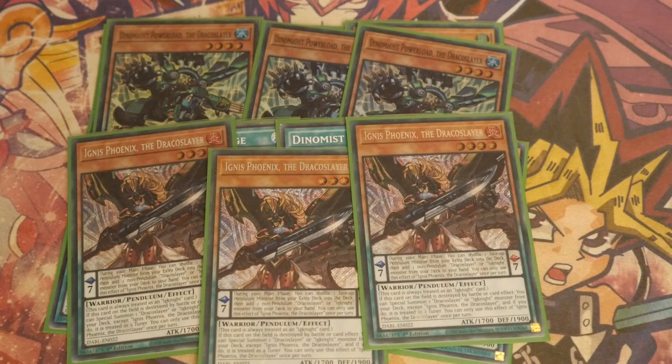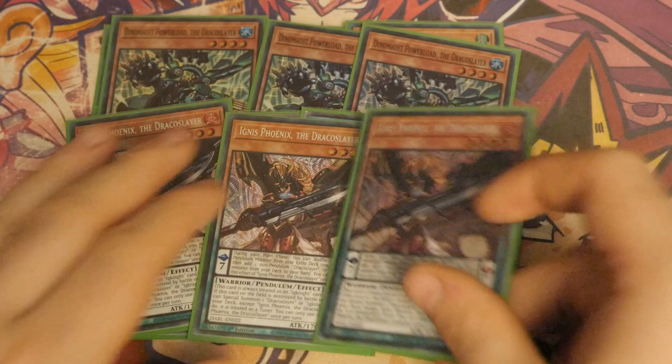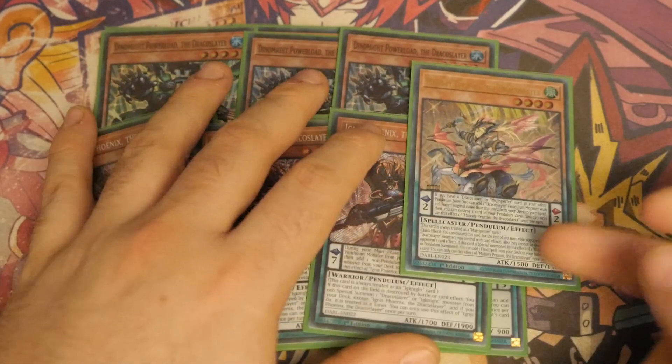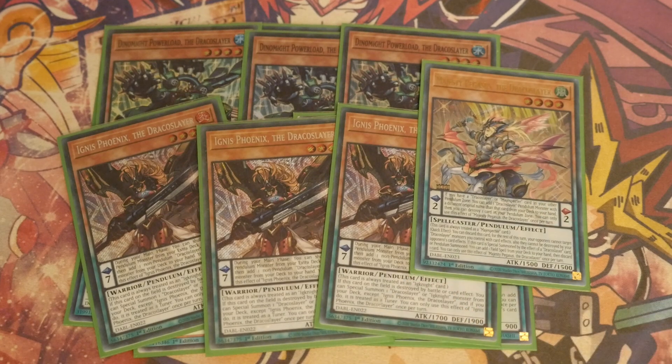This guy here actually makes you Tribute the Materials which, funnily enough, will trigger that effect — which is great. Then the Ignis Heat: during the main phase you get to shuffle a face-up Pendulum Monster from your Extra Deck into the deck and then add a non-Pendulum Draco Slayer or Ignite Monster. You're not going to be doing that because you don't play a non-Pendulum Draco Slayer or Ignite Monster in the main deck unless you want to change it up. It's always treated as an Ignite card. It is a Warrior, so it can be searched with Rotor. If this card on the field is destroyed by Battle or Card Effect, you get to Special Summon a Draco Slayer or Ignite Monster from the deck except itself, and if you do, it is treated as a Tuner. Having these in the scales means not only will you get the ability to search, you'll also get the ability to pop and then Special Summon — that's how you get your monsters on the board without even conducting a Normal Summon at some points.